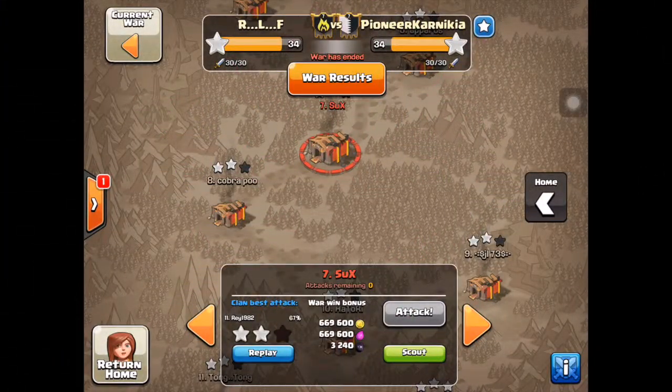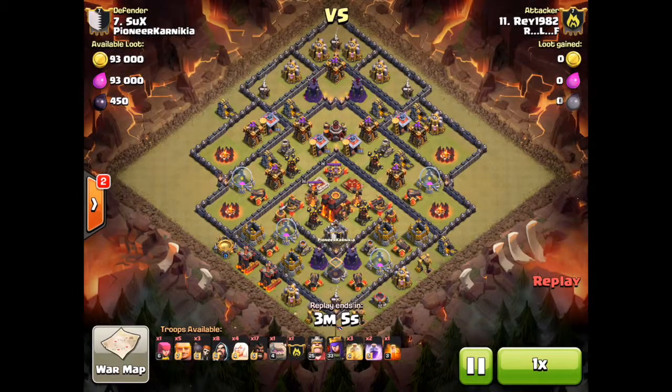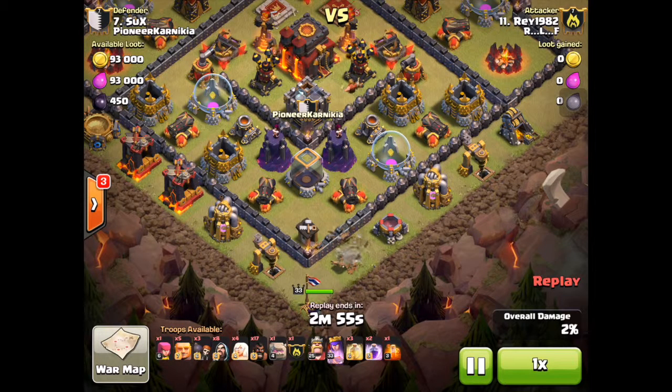What's up guys, this is Clash with RLF showing a heartbreaking loss with the tiebreaker against Pioneer Karnikia. I'm gonna show you Ray's attack where he uses the Archer Queen walk in the bottom. This base we've seen three-starred with lightnings and earthquake on the multi inferno, and then a Mass Witch, but he's going to bring hogs.